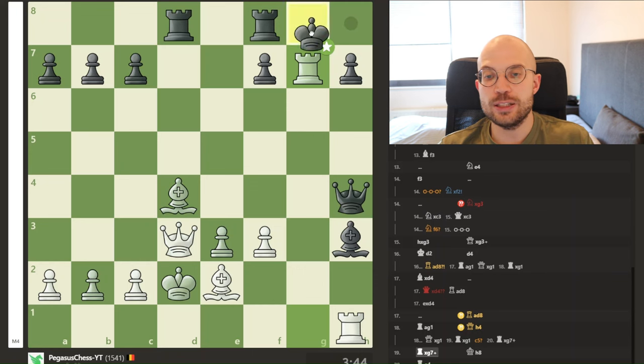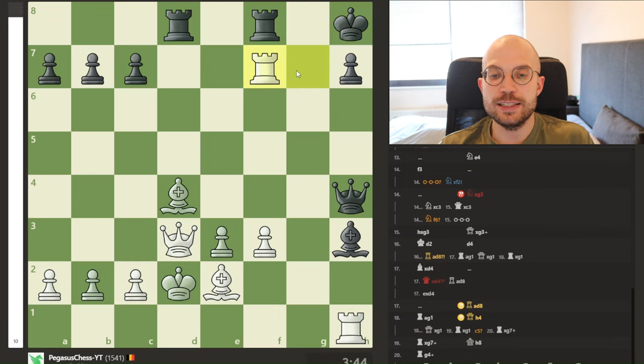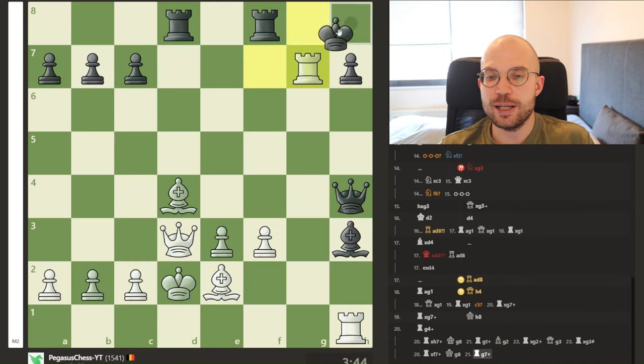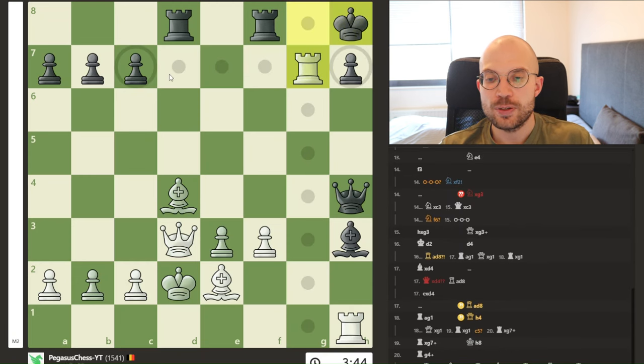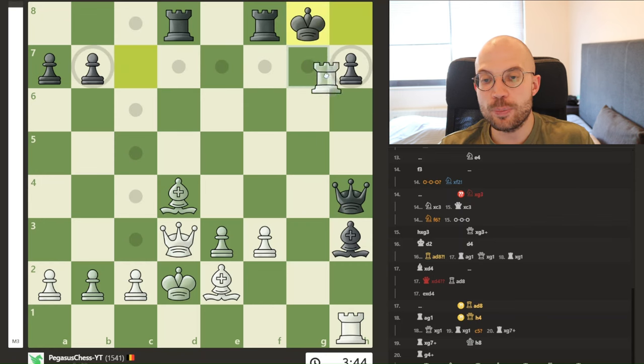There are a couple of ideas here. The first idea is basically you can just go back and forth — it's funny, as I just recently made a lesson on the windmill on Patreon — but the main idea is you can basically go back and forth and pick up all of the pawns. But that's not even the best variation.